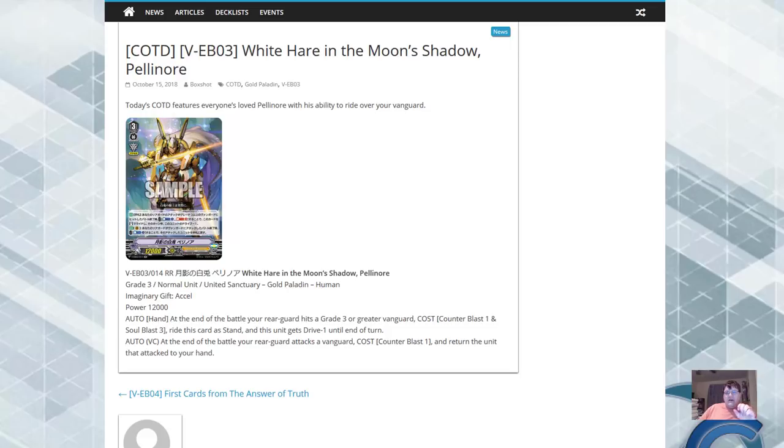This was by far probably one of the craziest upgrades I did not expect coming. This is what I was talking about when I mentioned Daiusha earlier — the fact that Daiusha was specifically restricted to grade 3. Pelennor does not care what your actual vanguard's grade is. If it's grade 4, congratulations — you just superior ride this thing on top, bada bing bada boom, your stride returns back to the G zone.